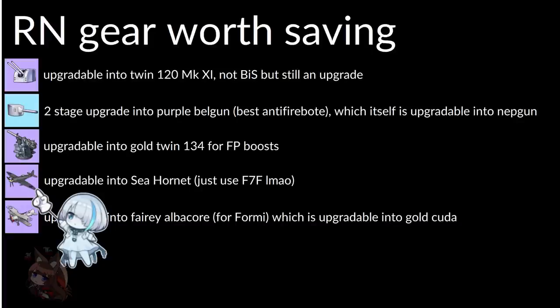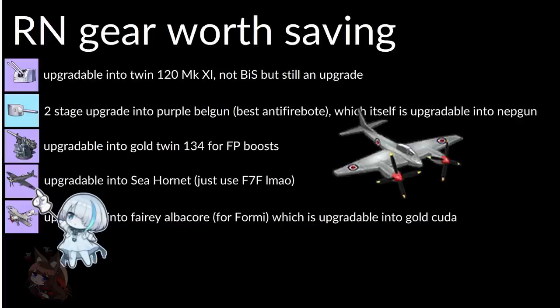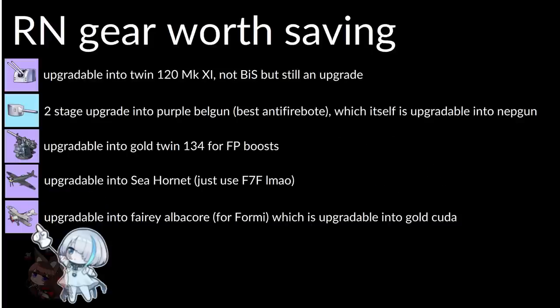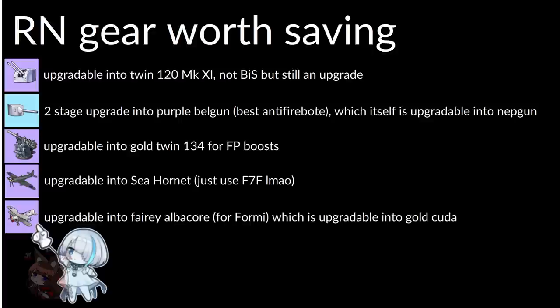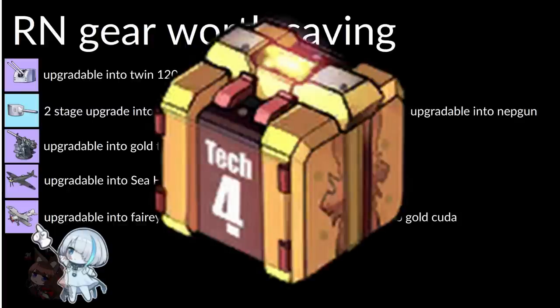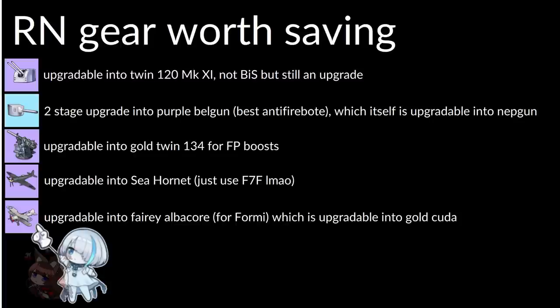The Spitfire can upgrade into the Sea Hornet, which right now is the best fighter in the game, hands down — unless you're doing something weird with AA. Of course it'll get power crept by the F7F Tigercat, but it's still a great plane. Another purple plane can go into a Fairy Albacore for Formidable. That plane is also upgradable into a gold Barracuda, so newer players won't need to rely on luck with gold HMS boxes. Those torpedo bombers will be power crept by new stuff though.